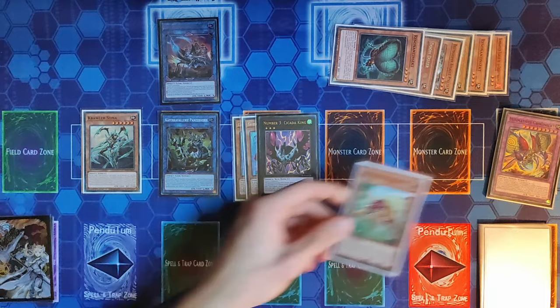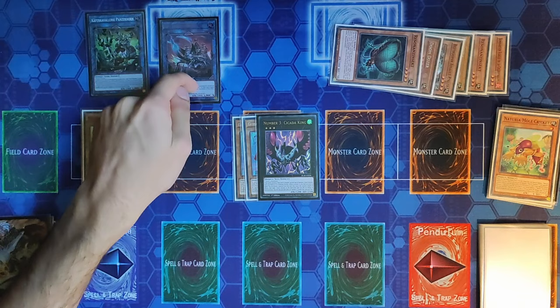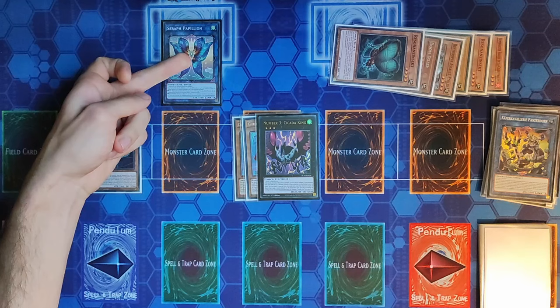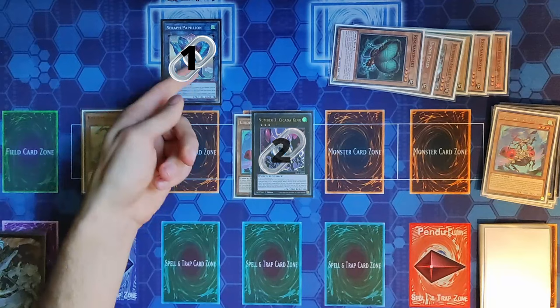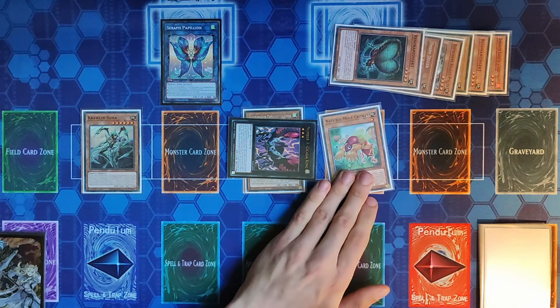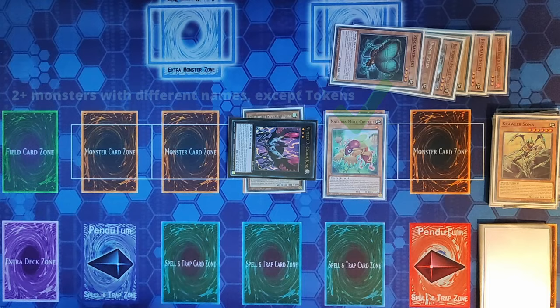Resonance Insect being banished sends Mole Cricket to the graveyard to give us access to the Naturia engine. We use our Link 2 here and Invincible Atlas as a Link 1 to go Link 3 for Papillon. Papillon's effect is Chain Link 1; we negate it with Cicada King by detaching one card, switching Cicada King to defense. Because its battle position was changed, we Special Summon Mole Cricket from our graveyard. We now have a Link 3 and Link 1 — Link 4 — for Appaloosa.